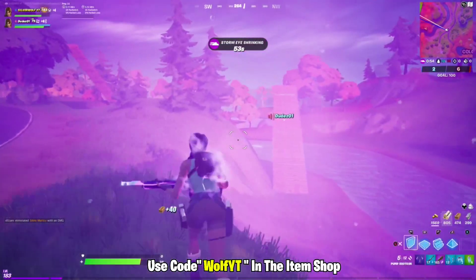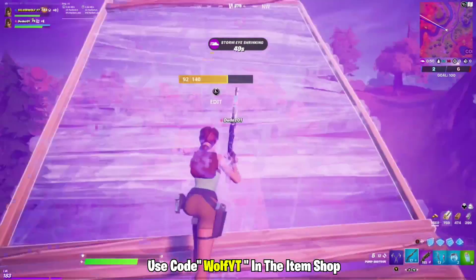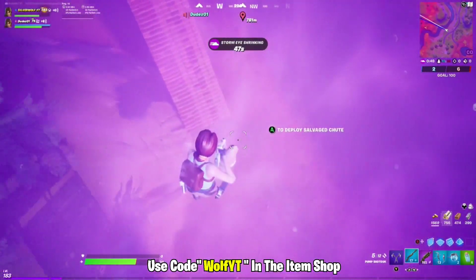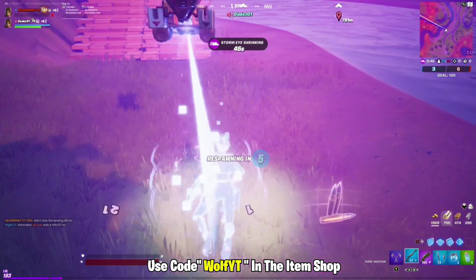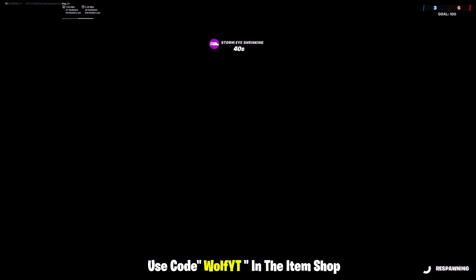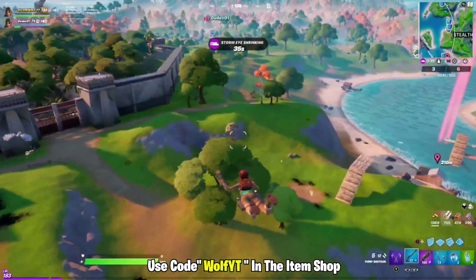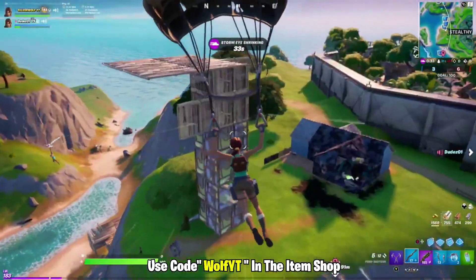I'm actually enjoying the game more now that you can't get instantly sniped by someone from across the map. You're trying to make it to zone — I'm just going to jump. I mean, I might as well just jump because I have more shields. Well, you put shield on, so yeah, probably makes sense. I have six minis and two big pots.